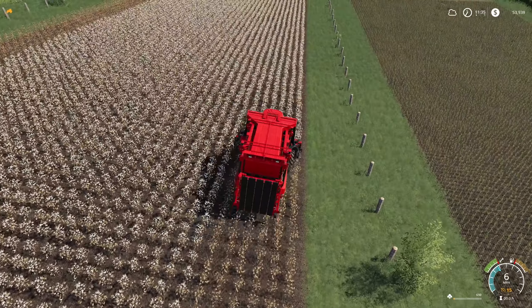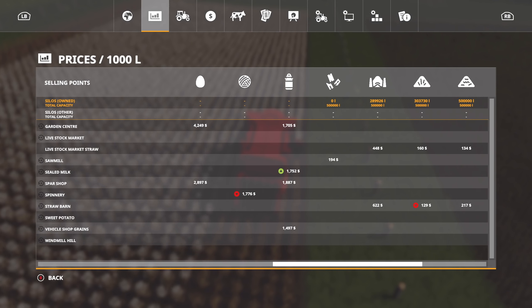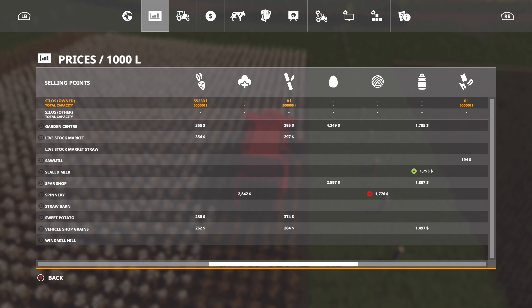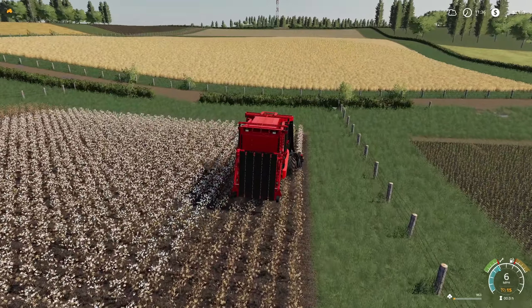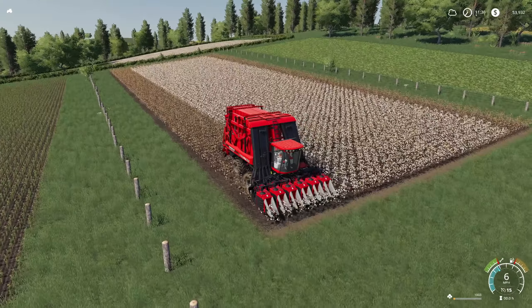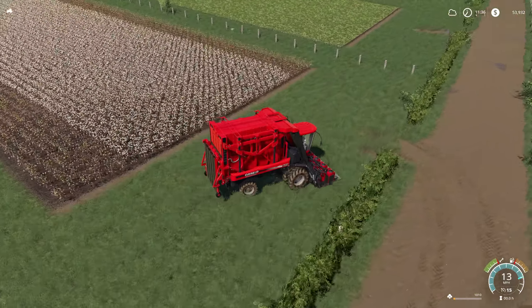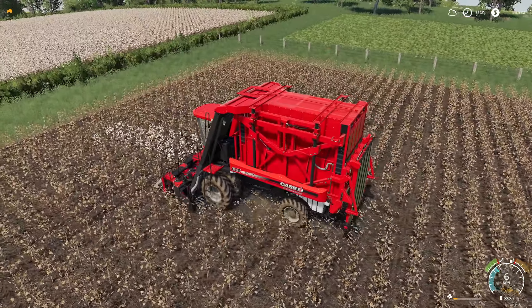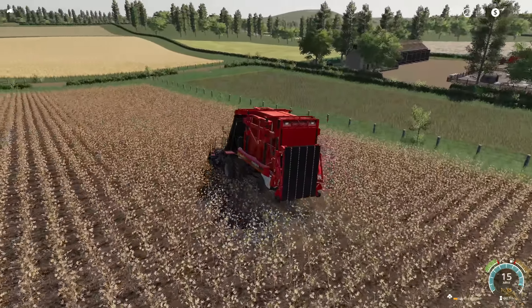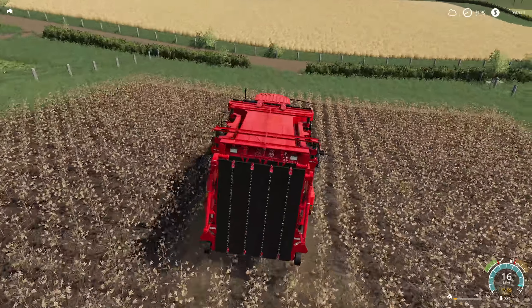Cotton sells for a lot — let's hire a worker real quick. Let me show you: cotton is 2.8 grand per thousand liters and the modules are 20,000 liters each — I'll let you do the math there because you guys don't like me doing math. The worker forgot that last little bit — oh well, workers are gonna be dumb. Let's keep moving. This might be the first field of cotton that I've done by myself — look at that, not too shabby! Will it let us fold the machine? Yes it will, because we barely have 10 in there.